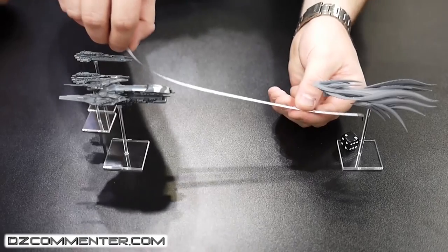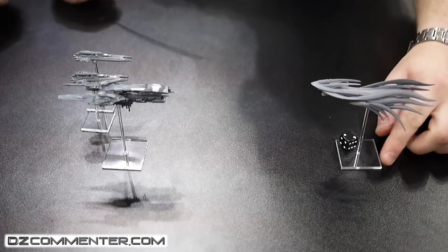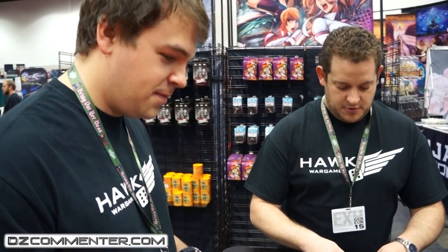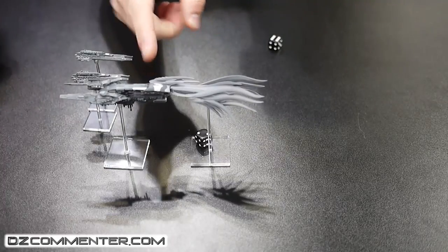Now the Scourge heavy cruiser gets to go. It wants to get close to the UCM ships, so it's also going to go Weapons Free but move as far up as it can, coming right up close, and have a go at the UCM cruiser. The Scourge cruiser has what are called ripper cannons — a placeholder name at the moment. It only fires one shot per weapon and it has three of them: one on the top and two on the sides.